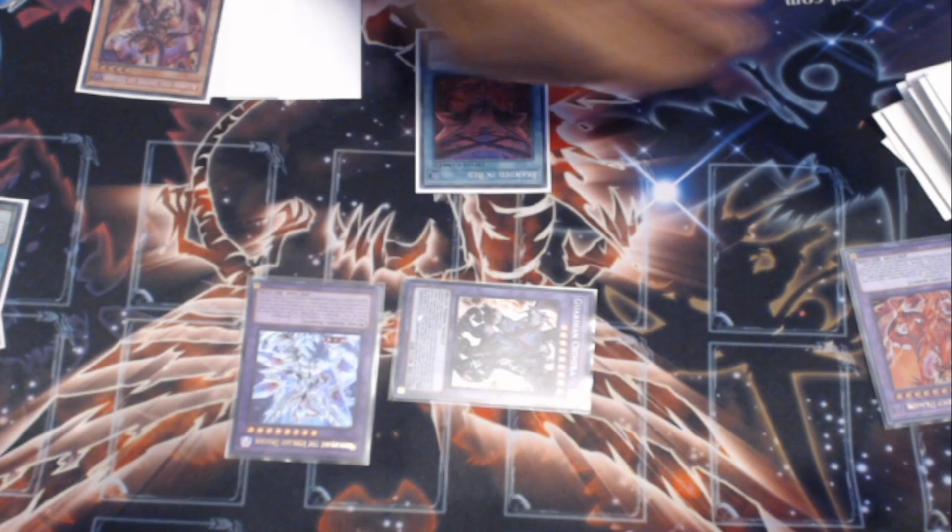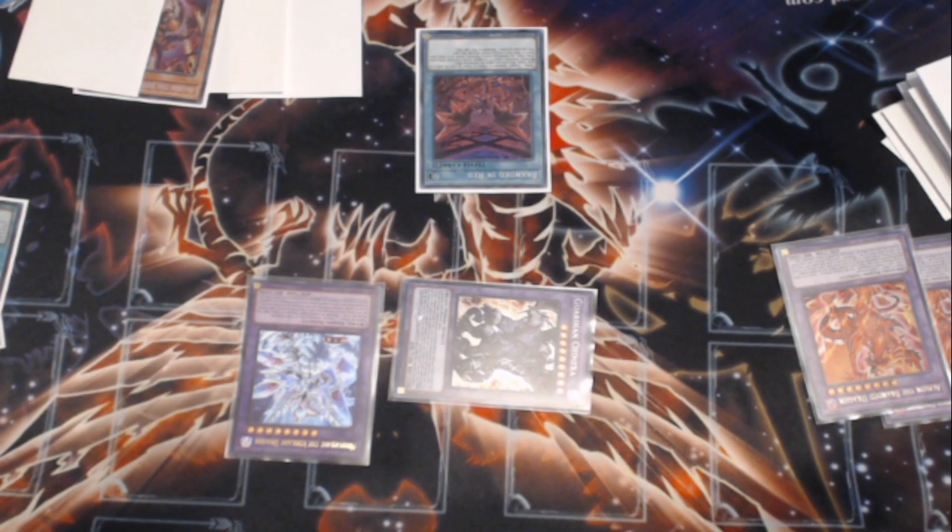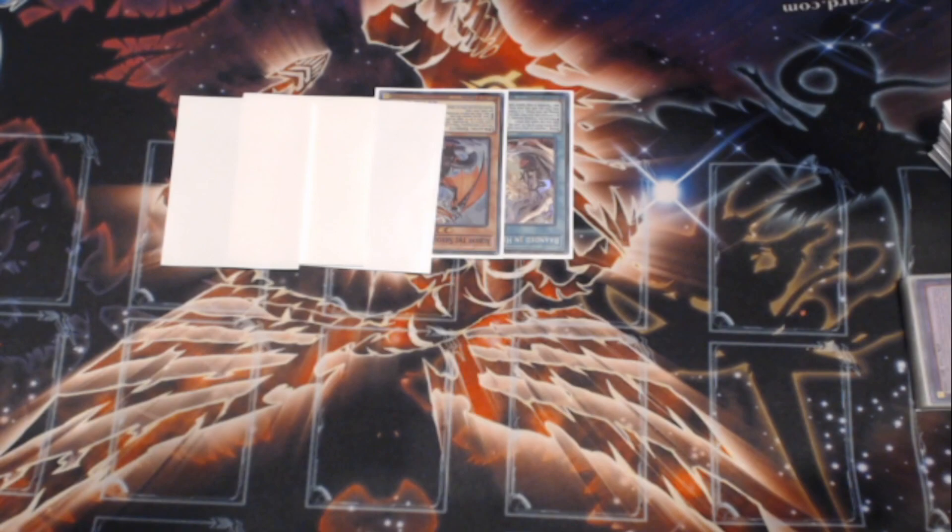Mirror Jade is going to Summon, Guardian Chimera is going to resolve — we draw one card and pop two cards. Then when your opponent makes the next threatening play, activate Mirror Jade's effect to send another Albion to the Graveyard to non-targeting banish another monster your opponent controls. This is more something where you have to decide how good your hand's going to be — if your hand was kind of lackluster and you really need to remove three monsters from the board opposed to the regular two, this is the route you want to go.